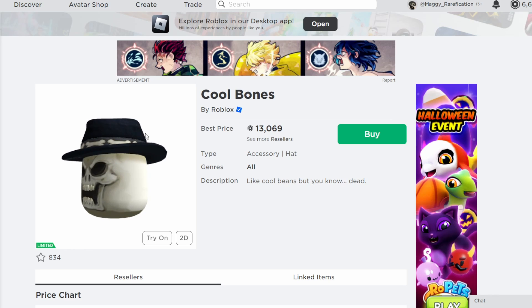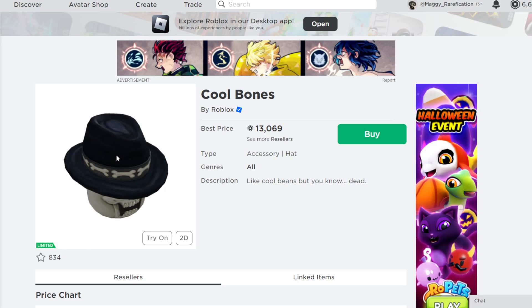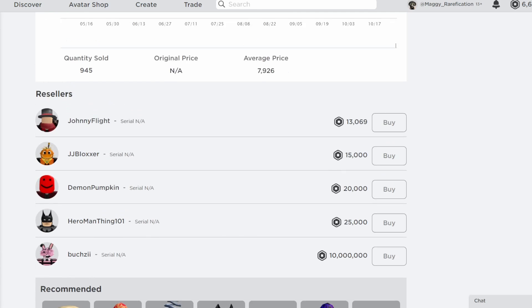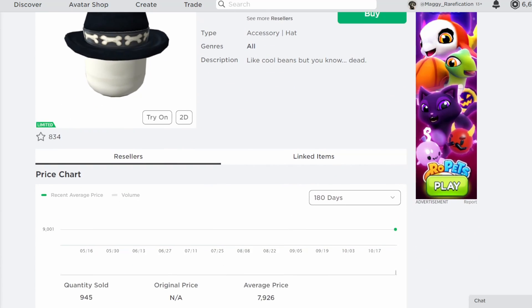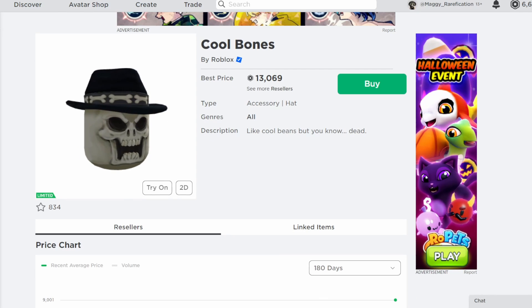Cool Bones is kind of similar to an older limited item with the skeleton head, but they have a fedora on it now, so definitely a pretty cool thing. It was only a few hundred Robux and it got around 1,000 owners, so it's definitely going to do pretty good. It doesn't have that many sellers either, so definitely an item I could see do pretty well in the future — definitely going to be one that will do well in the upcoming months.